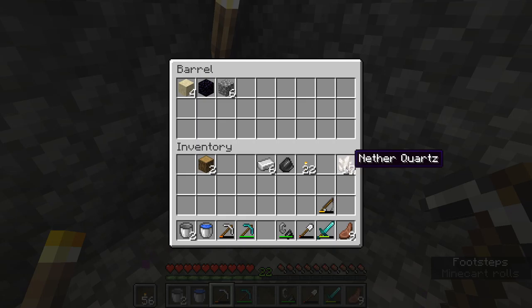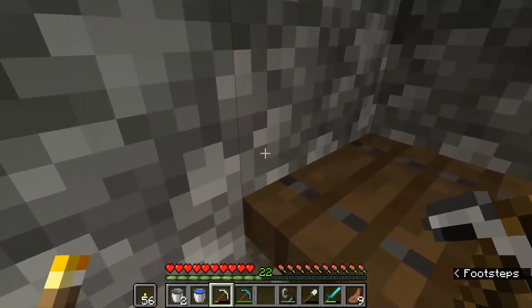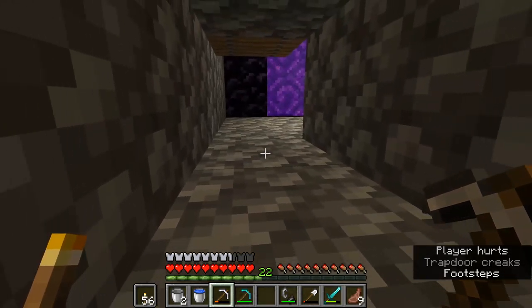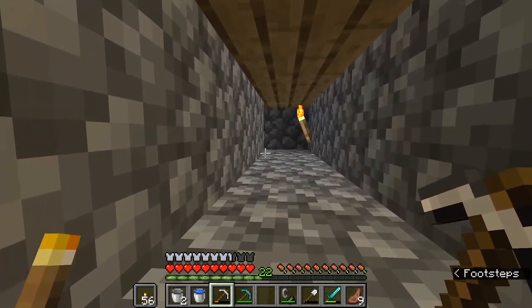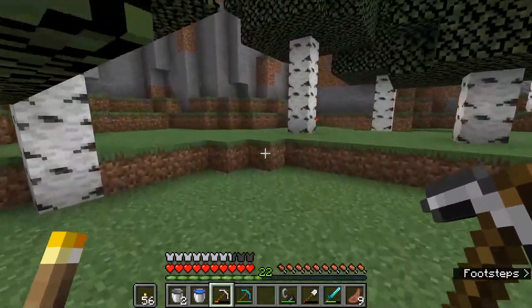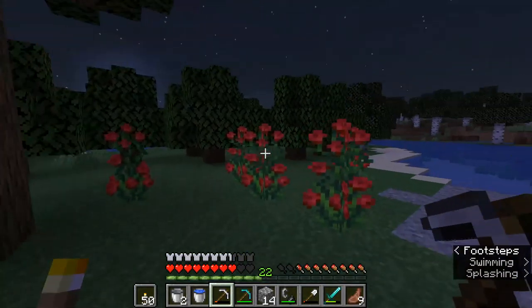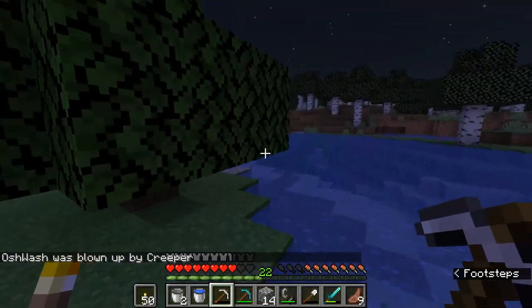Why did you put the portal there? I put a barrel here so I could store stuff I farm from the Nether. It's literally a secret Nether portal — it's so good! I'm literally gonna move it, I hate you so much right now. Emily, I gave up trying to find you. I'm just going to start mining into this mountain.